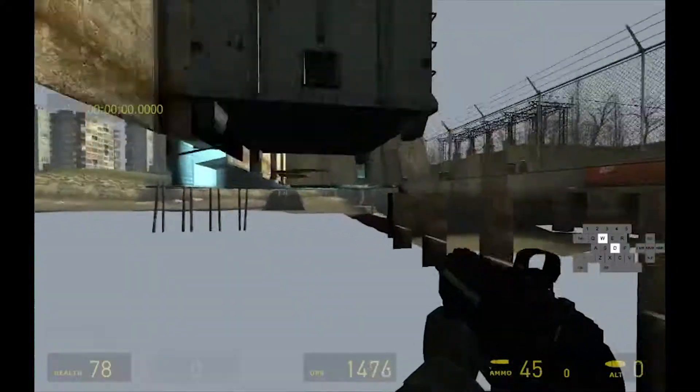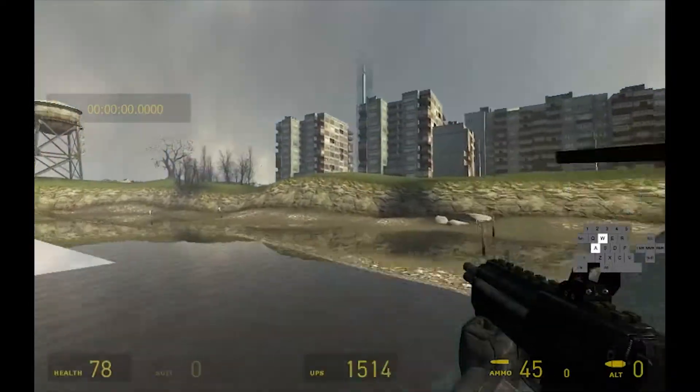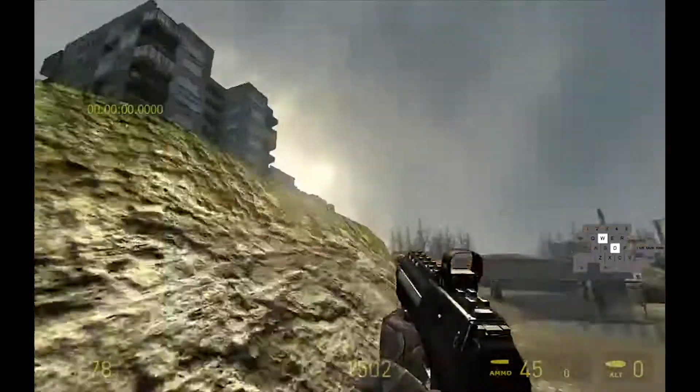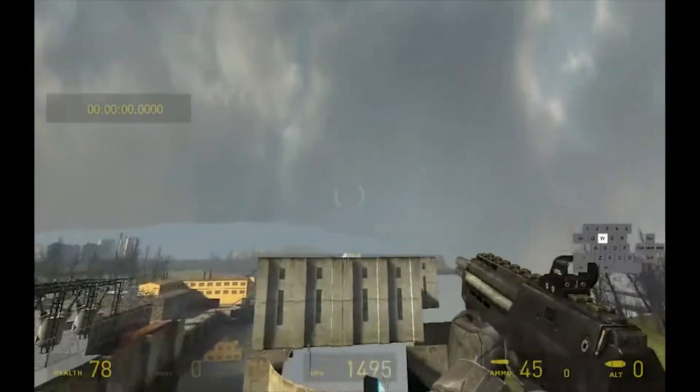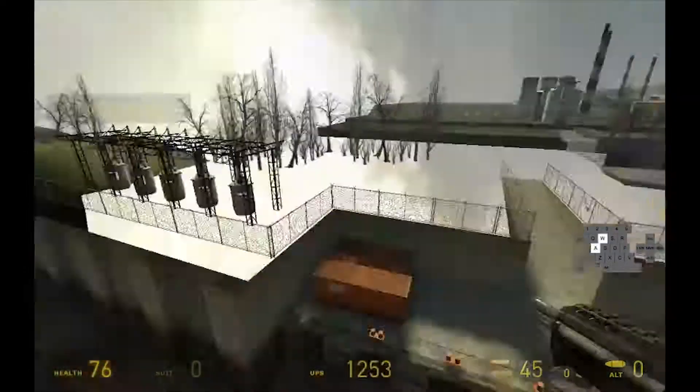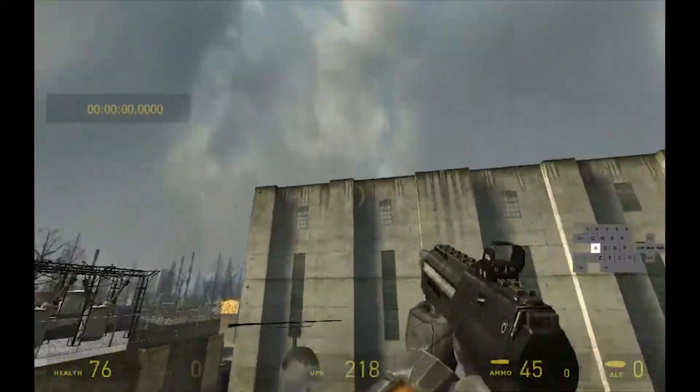So just small things I want to show you. If you somehow get the launch in a way that you don't get much height but you get lots of speed, you can aim here. And if you have more speed, you can go from the roof there and go up there.